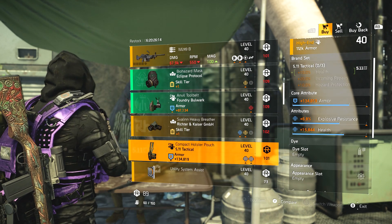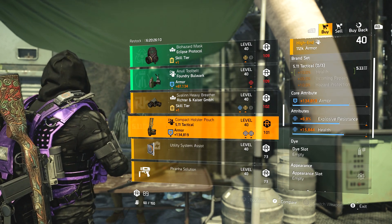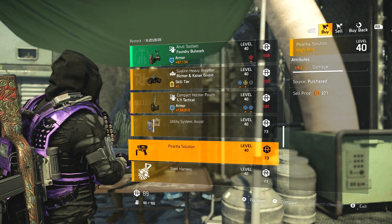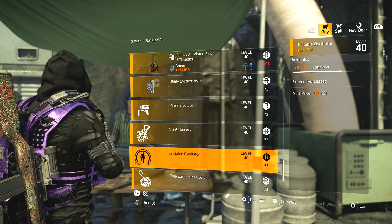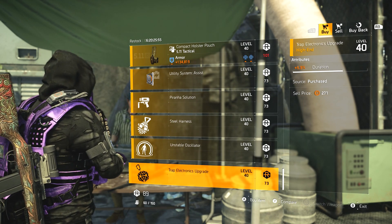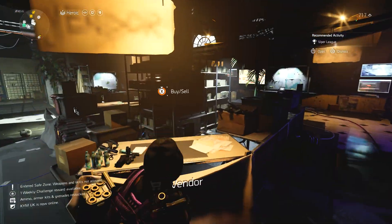5.11 holster with armor, explosive resistance, and health — could be used, although health is pretty pointless in this game. Mods: 10.2% skill haste, 4.2% damage for chem, 4 stim charges — I really wish they'd get rid of these variants — 6.3% cone size for pulse, and 5.9% duration for trap. Nothing great here.